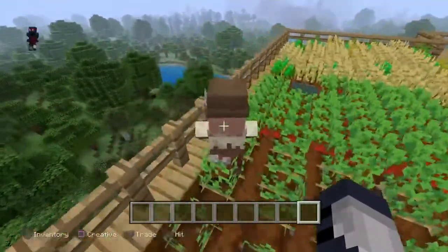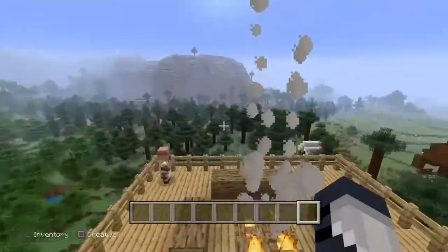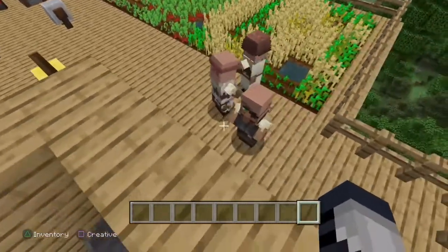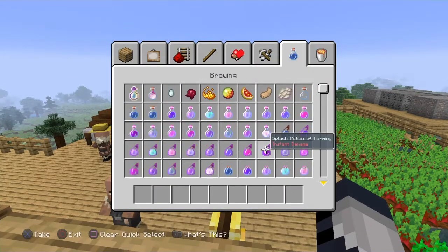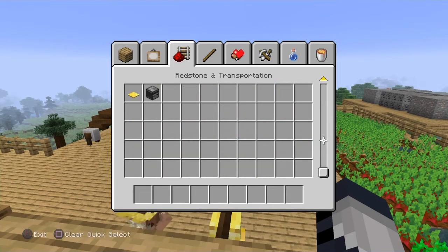They got new villagers that can do different stuff, and they can sell a bunch of stuff. We're making a bunch of KVC for you guys. Click that bell icon. They also added berries — sweet berries. It's beautiful.